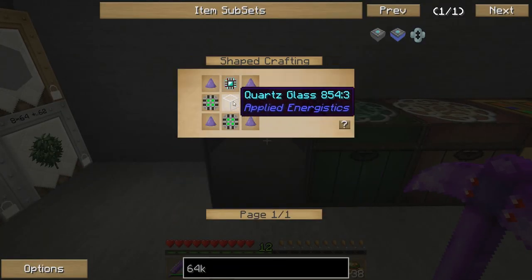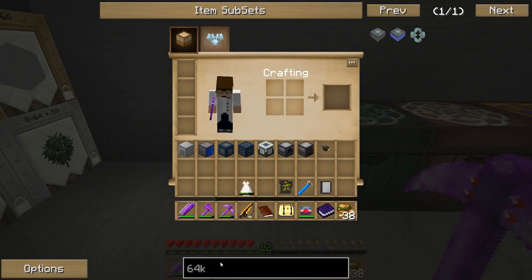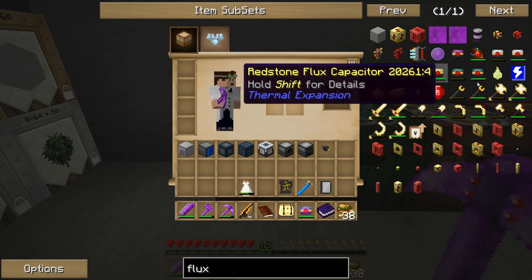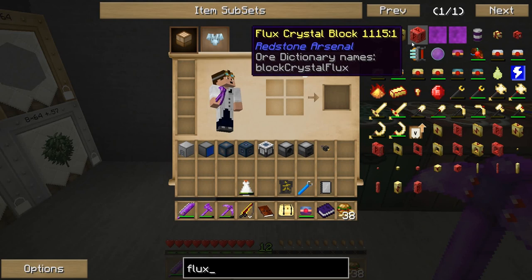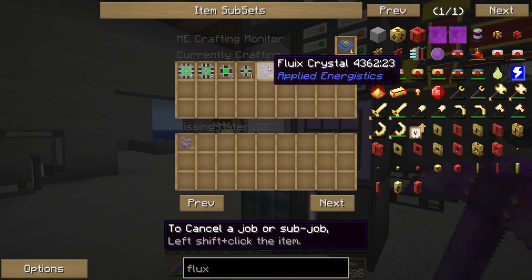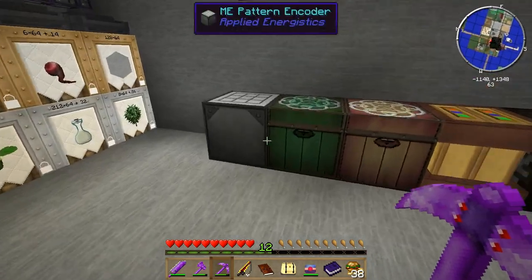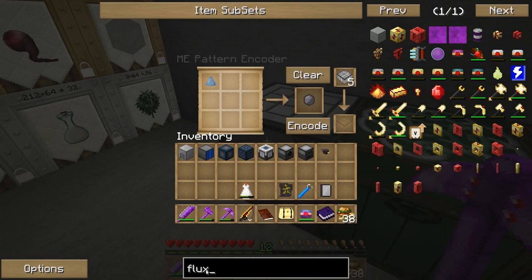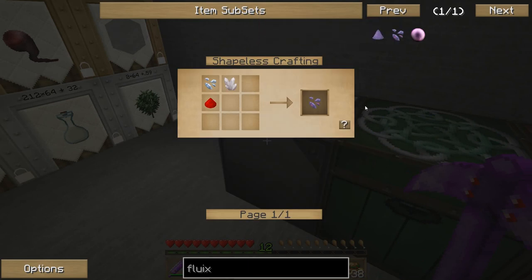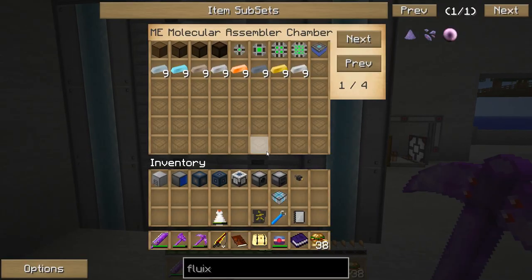Where does it need that for? Let's just look up Fluix Crystal — it's spelled F-L-U-I-X. There it is. I need to teach this one. This should be the last recipe it needs to know to be able to finish it up.